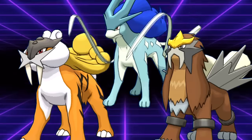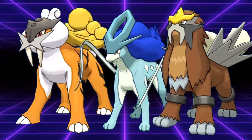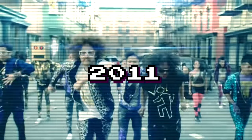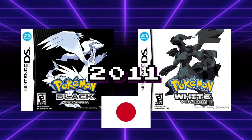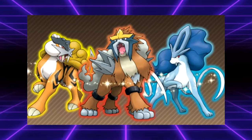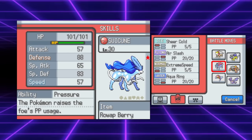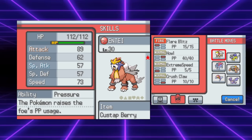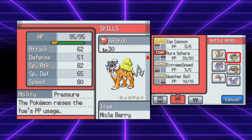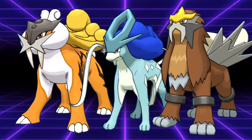Take for example the Gen 4 Legendary Beasts — every single one of them should always be run as a shiny in Gen 4. The year is 2011. Party Rock Anthem just came out, and while Pokemon Black and White is out in Japan, it won't release elsewhere until March. Gen 4 still has event distributions releasing soon: shiny Suicune with Sheer Cold, Air Slash, and Aqua Ring; shiny Entei with Crush Claw, Flare Blitz, and Howl; and shiny Raikou with Aura Sphere, Zap Cannon, and Weather Ball.